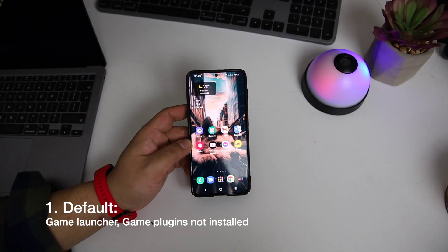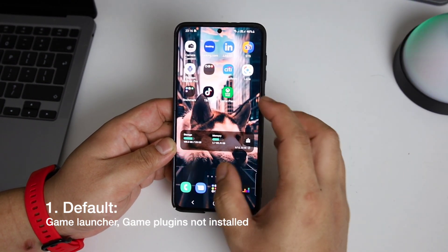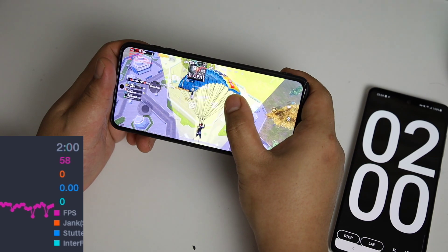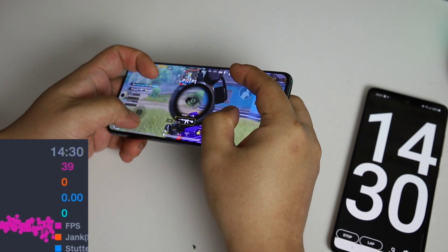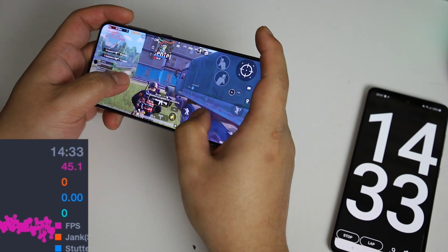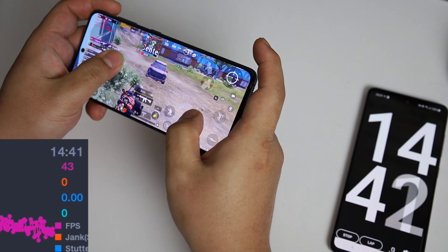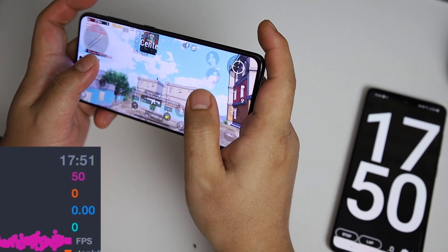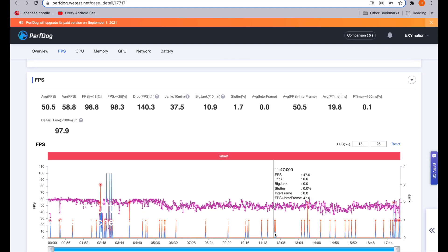First, I played the game at its default — no game launcher, no game booster, and no game plugins. Game Optimizing Service is at default so it keeps running right from the beginning. This is the exact setup right out of the box. The game experience was not good. The frame rate was not holding fine — there were constant frame drops. The average FPS was 50.5, which is really bad. The FPS was constantly fluctuating. Out of the box, Samsung phones are really bad for gaming.